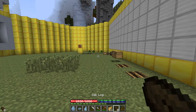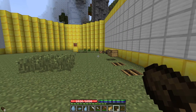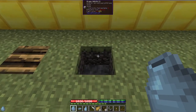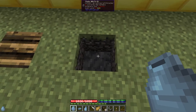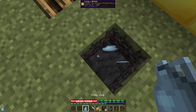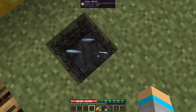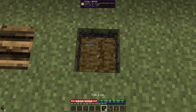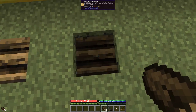You will also need 8 logs of any type. To create the pit kiln, you must have a 1 block deep hole and place your items on the ground using shift and right-clicking. The hole then needs to be filled with 8 pieces of straw and 8 logs of any type.